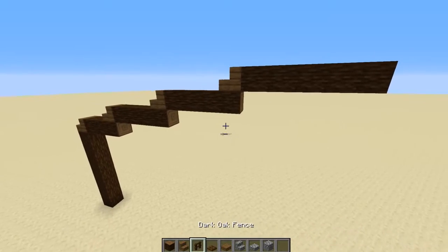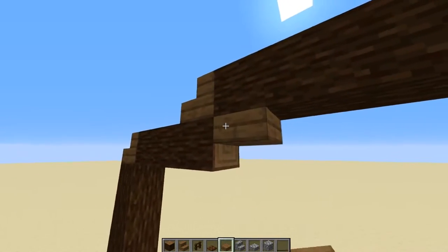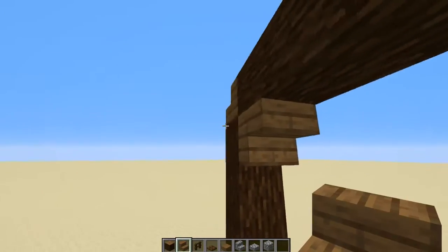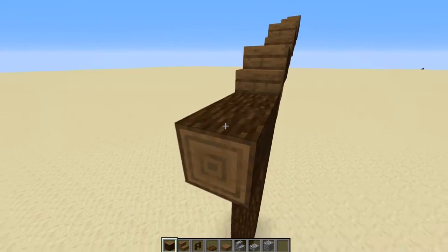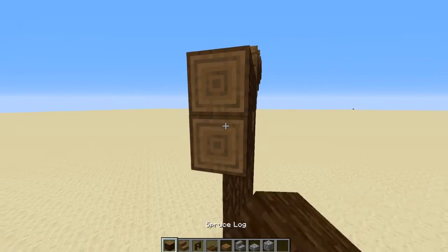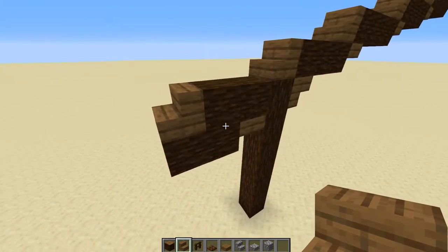Then we're going to place down slabs underneath here, going three down, and then place an upside-down stair in this direction. On the back side of your pillar, go back one, two, place down a slab here, then go across two with your logs, and place an upside-down spruce stair or normal spruce stair here.